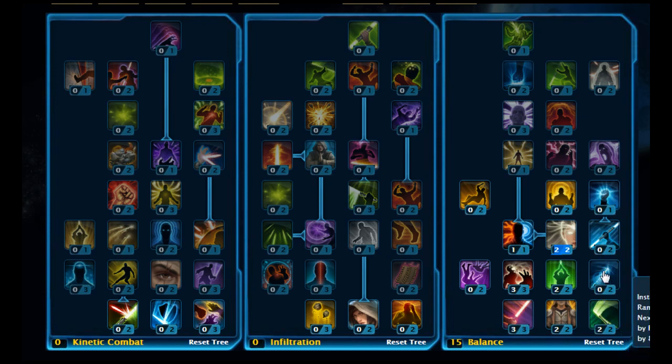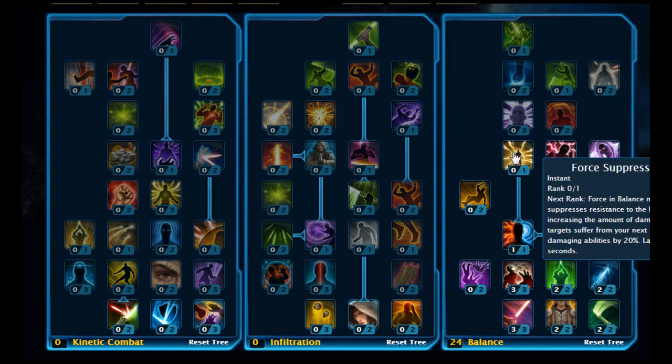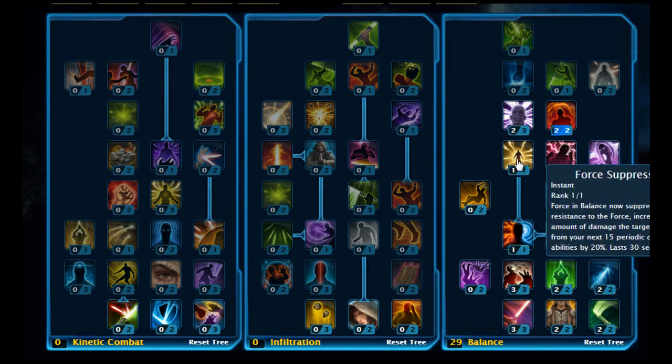Then move back down and stick two points on Force Focus. Moving up, put two points on Adjudication, then pick up Force Strike as well. From there, stick two points on Mind Ward, two points on Rippling Force. Pick up Force Suppression, and then put two of three on Mental Scarring. Then put two points on Psychic Absorption, and that's your 29 points in the Balance Tree.